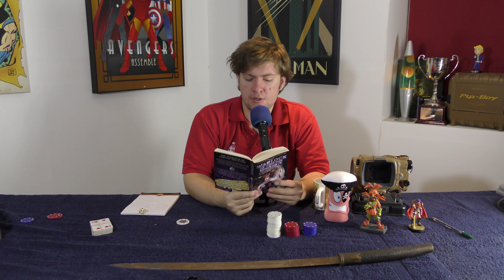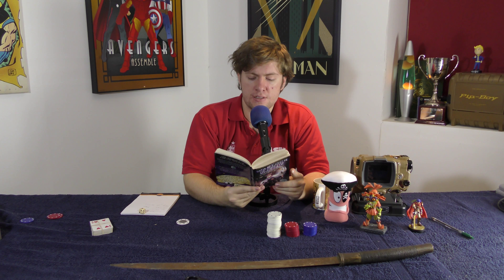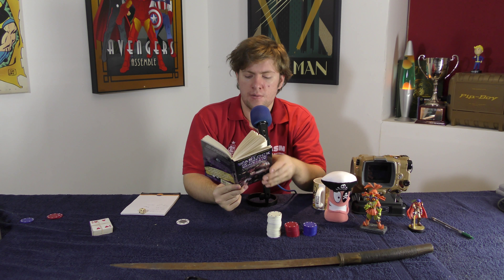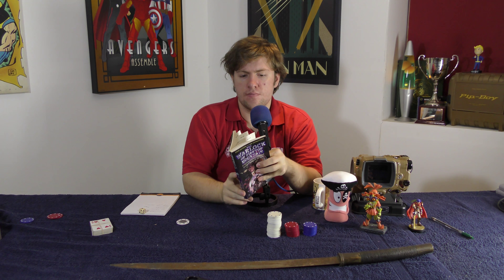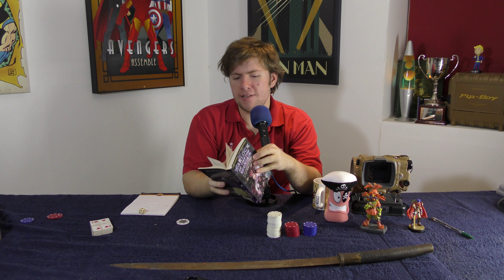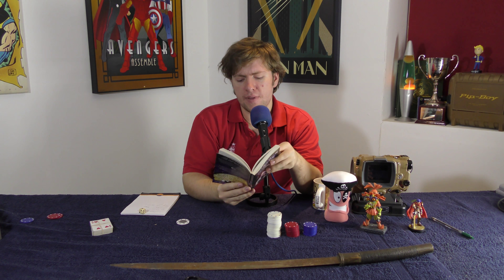The door opens to reveal a small room. The room is dirty and unkempt. A straw mattress lies in one corner. In the centre of the room is a wooden table upon which a candle burns, lighting the room with its flickering flame. A small box rests under the table. Seated around the table are two small creatures with warty skin dressed in leather armour. They are drinking some sort of grog and, by the way they stagger to their feet on your arrival, you assume they are very drunk. You may either draw your sword and leap forward, or slam the door and run.